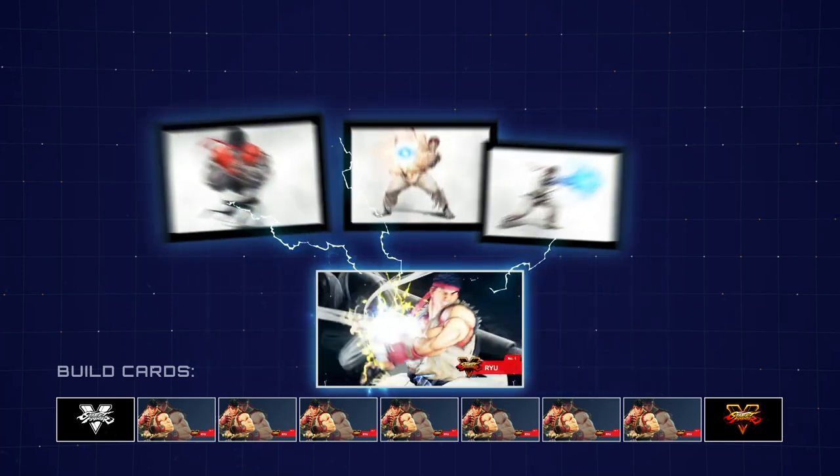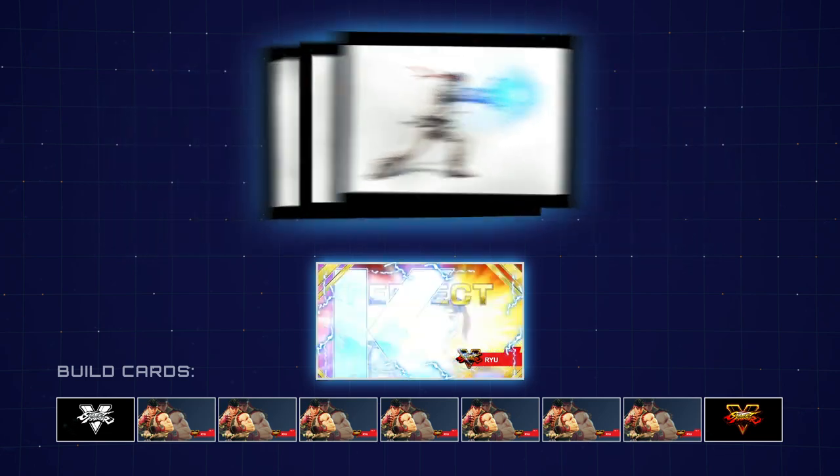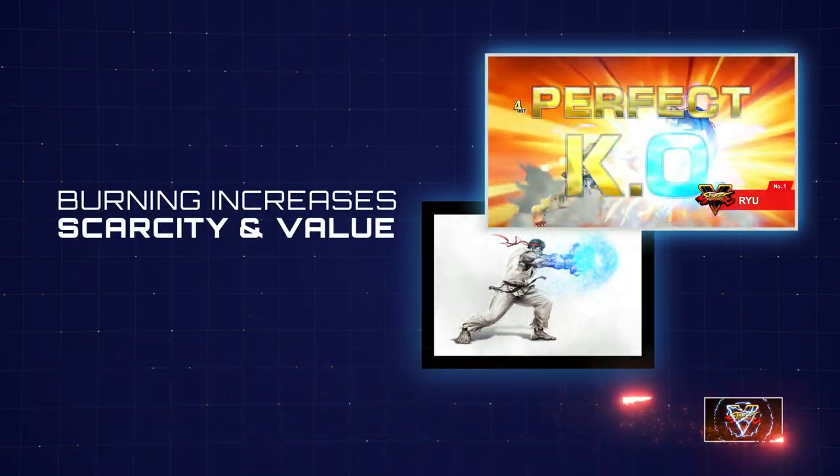Upon upgrading each card, you'll unlock a special class card with one of three rarities. Build cards and cheat cards are burned when used, which increases card scarcity and value.